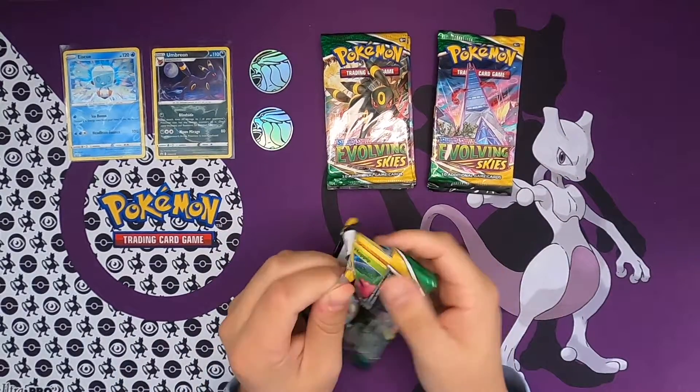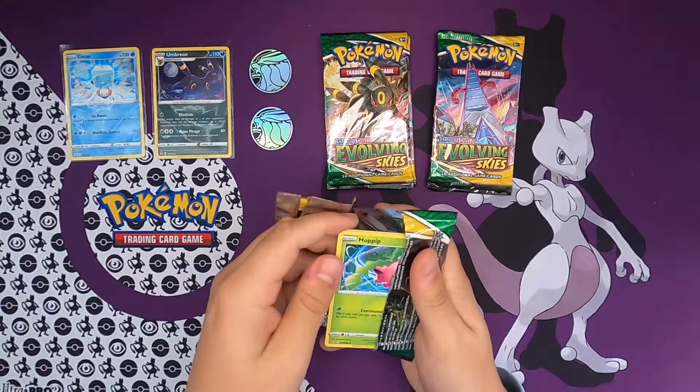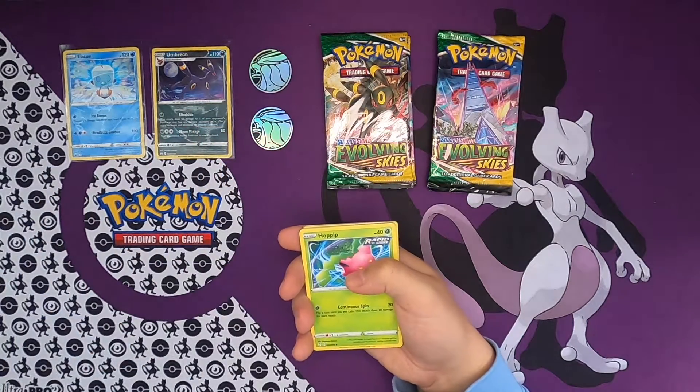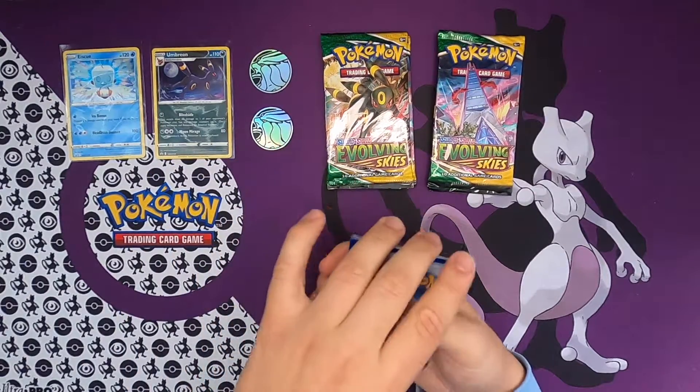Sylveon is on the front. These open up like butter - I really love when they do that. Let's see what we got. You get your free Pokemon cards as always, and then one, two, three, four to the front.